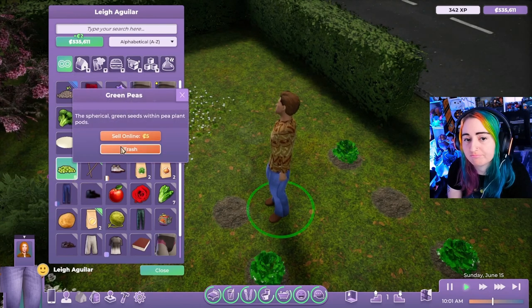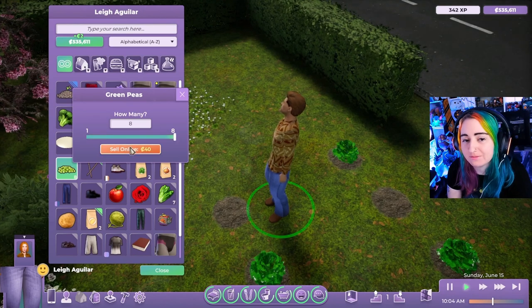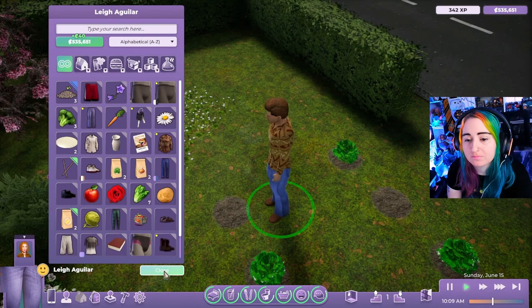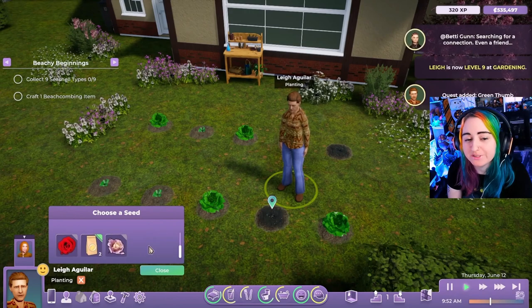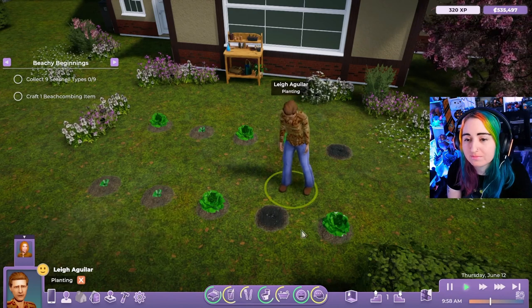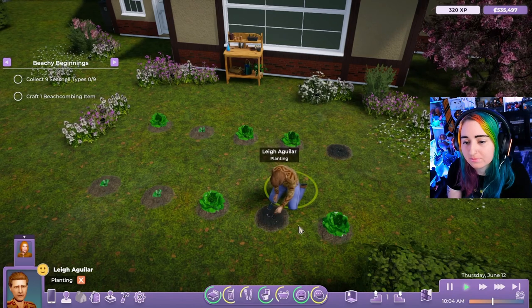Number two: is there anything else you'd like to be able to do with produce? Right now there are two things — you can sell it or you can cook with it. And number three: do you have any other feedback on gardening? I'm excited to have all of you try it and to see all of the weird mods you add to it. I hope you consider picking up Life by You in early access coming soon.